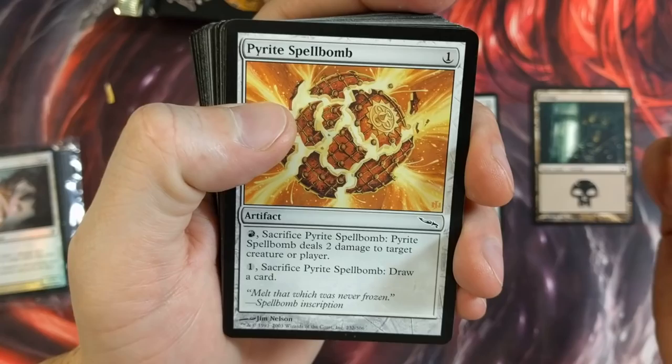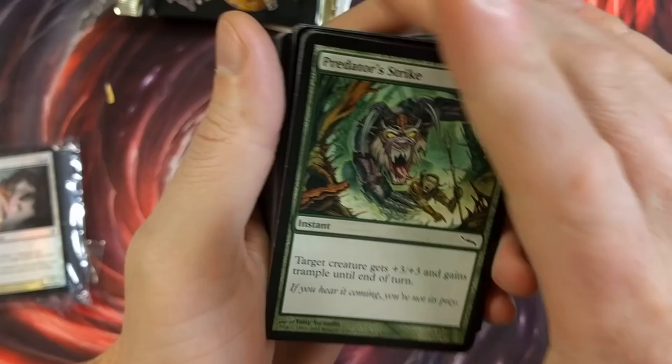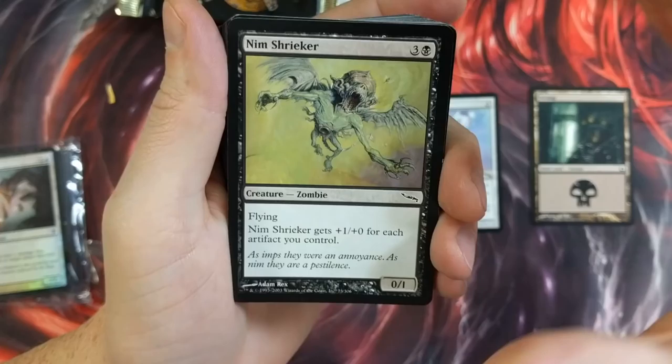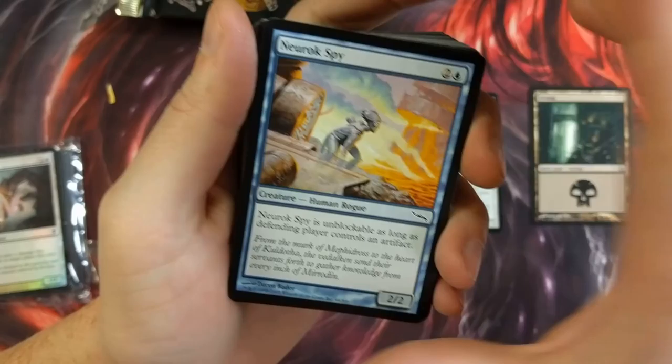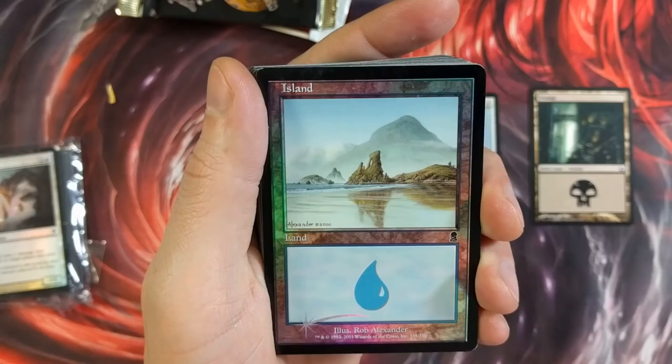Pyrite Spellbomb — that's fun. Alpha Mirror — that's an old one. Welding Jar. Good old welder. A lot of old stuff here. Predator Strike. Ooh, I see some shiners. Insight War — that's what I'm talking about. Nim Shrieker — one plus zero for each artifact you control. Nice. Norok Spy — it's unblockable. Old-ass land — gotta love it. Anza Island. I always get this one wrong; I always say Apocalypse and it's not Apocalypse — it's something else.